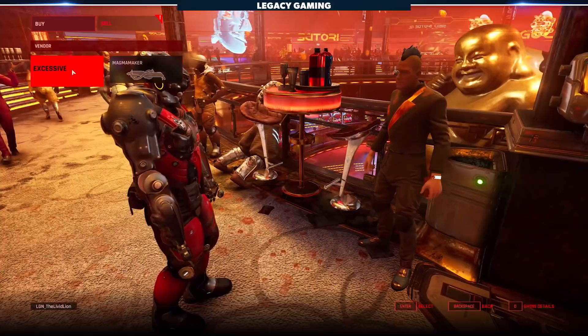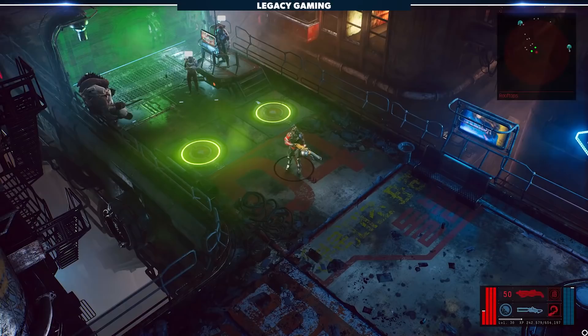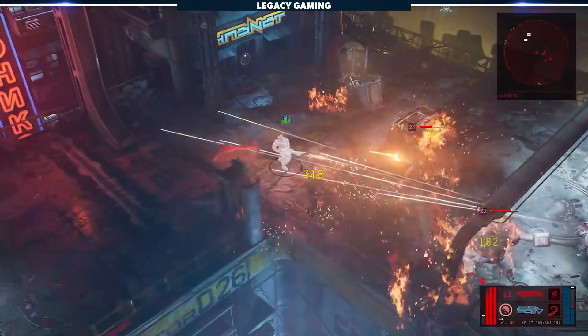For around 25,000 you cred, you can straight up buy a flamethrower that absolutely chews through organic targets. The Magma Maker is built for players that like to get up close and personal with enemies, and is a perfect weapon for a tank in your group. The weapon does consistently high fire damage but has very limited range, which means making smarter, more defensive choices with your AUGs, mods, and armor is going to be pivotal. But enough talk — let's see it in action.